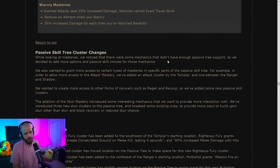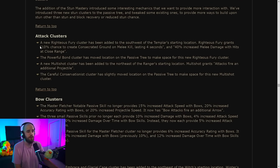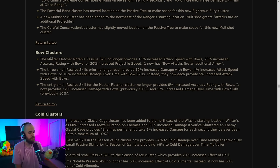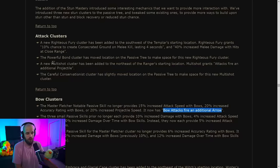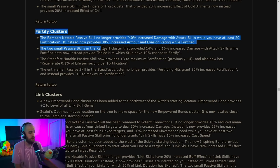That's everything for masteries. There are also two big new passive skill clusters. The Righteous Fury cluster gives 10% chance to create consecrated ground on melee kill and 40% increased melee damage with hits at close range. For bows, Master Fletcher has been changed to have bow attacks fire an additional arrow, and there's also a new multi-shot cluster where attacks fire an additional projectile — both pretty solid for bow builds.